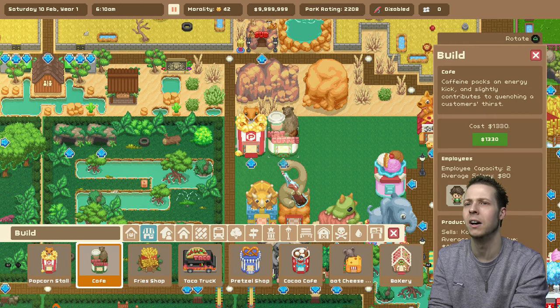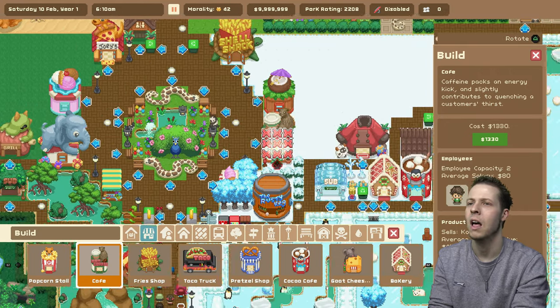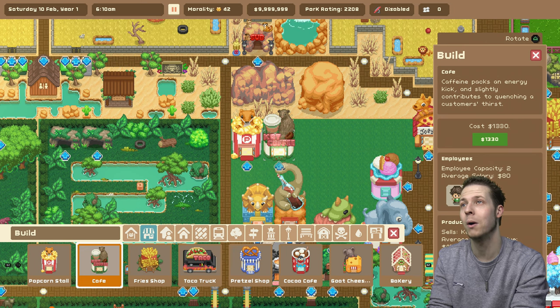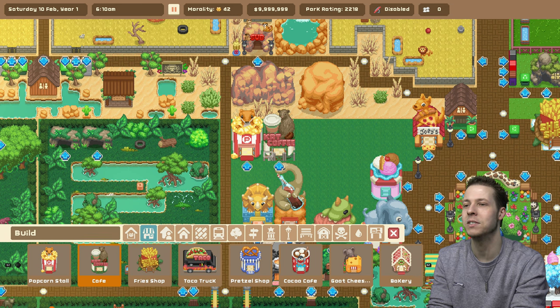We don't have a cafe like this either. I just want to get the remaining shops that we've left behind, because like I said it increases your park rating. Watch right there — 2,208. There you go, 2,218. Went up by a rating of 10.